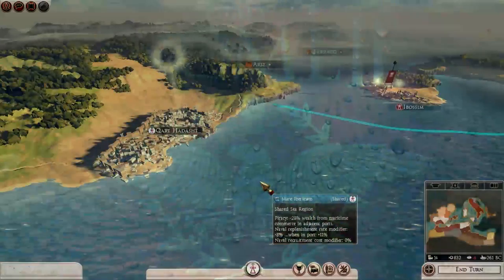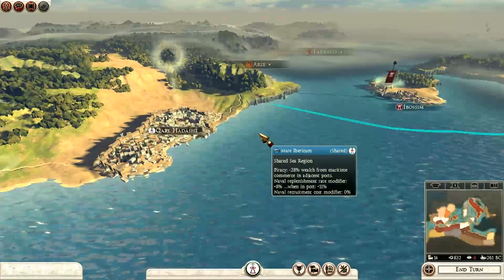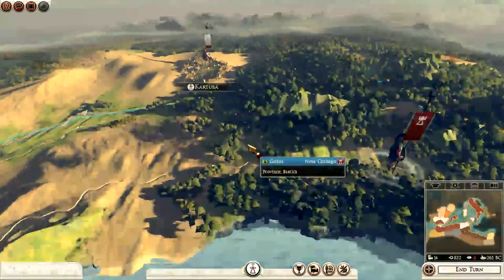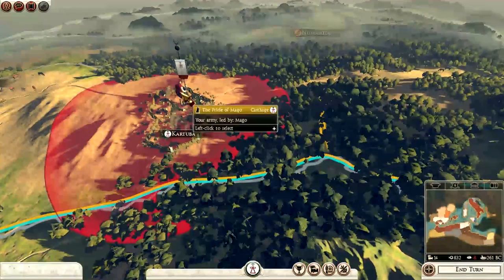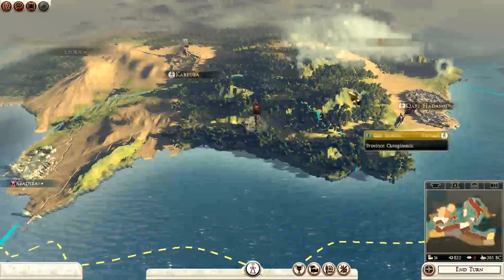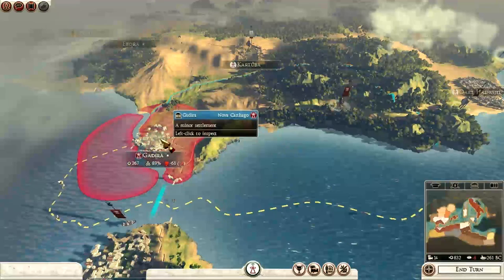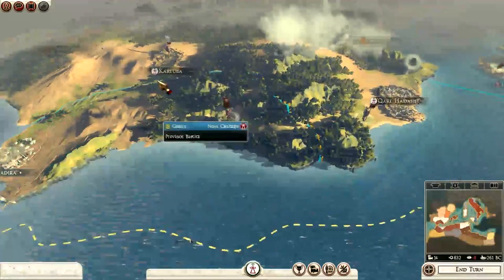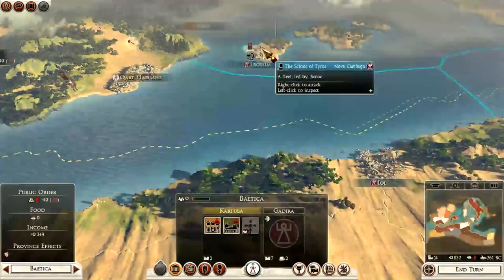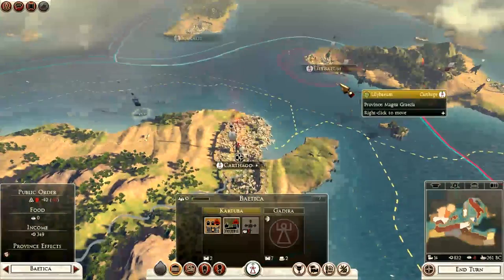Hello YouTube, this is Dragonheart and welcome to my YouTube channel and welcome to the Carthaginian campaign part number five. Here we are on the campaign map. If you remember from last time, we took Khartouba with the Pride of Maego and we now have a unified south — we have Khartouba, Khartadach, and our allies in Gadira and Nova Carthago. Now we're looking at perhaps taking Syracuse as well, because we have a war going on against Syracuse.